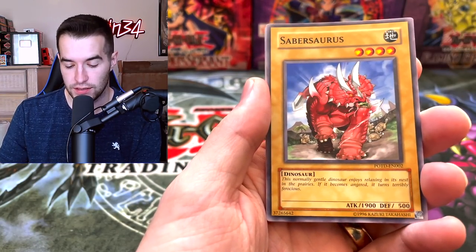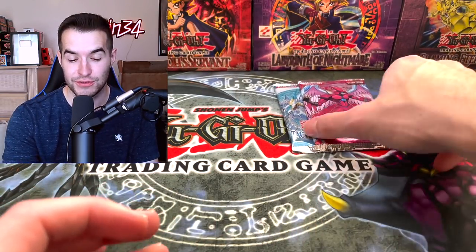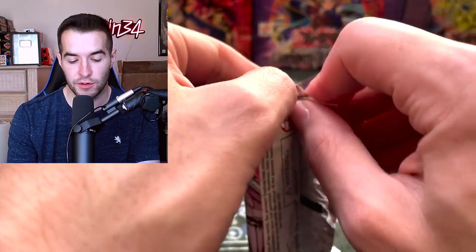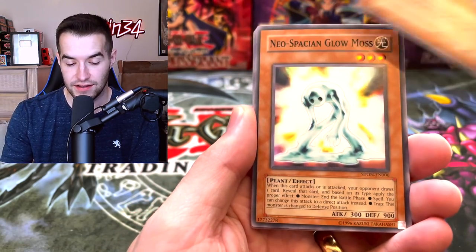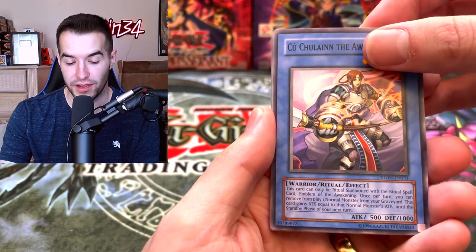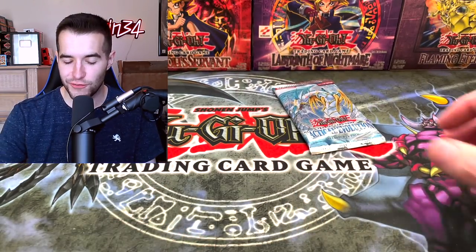On to Power of the Duelist — if you're enjoying this long tin opening, consider subscribing, we're almost at 100K. We got Saber Source, Destiny Hero Defender, and a Super Charge. So far it's been a slow start, but we have the big hitter packs left. Strike of Neos could pull the Elemental Hero Air Neos — only ever printed in Strike of Neos, never reprinted, so even the ultra rare unlimited is worth a lot. We got Yaichi of the Six Samurai and Shien's Foot Soldier — nothing great so far.